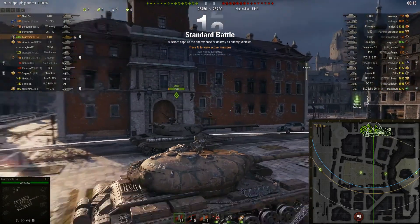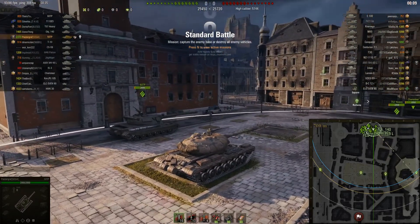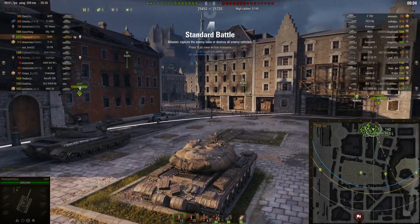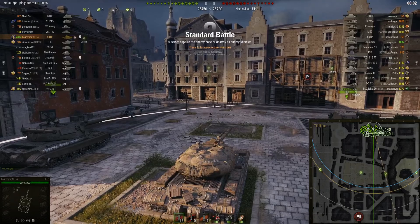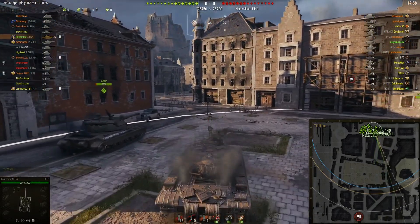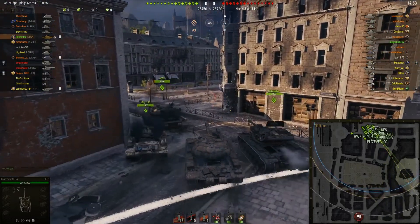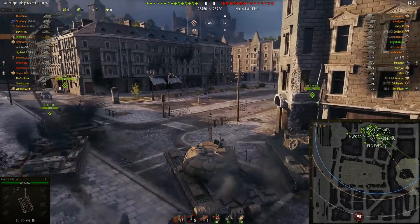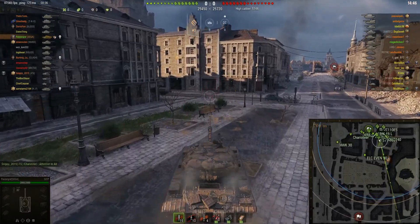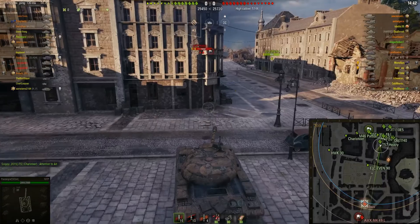This is the 50TP Tyszkiewicz, or something — it's Polish. It's a tier 9 heavy tank. It's got a big old gun and decent turret armor, and that's about it. It's kind of clumsy, the hull isn't that well armored, and the big old gun is really slow at aiming.